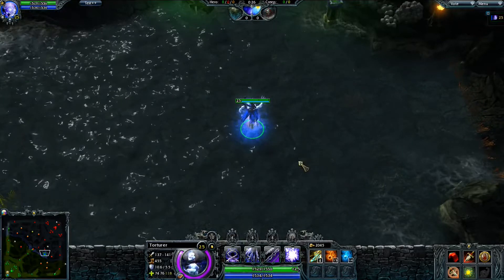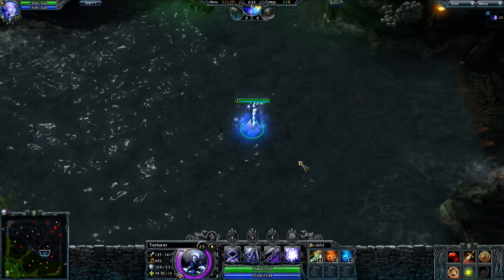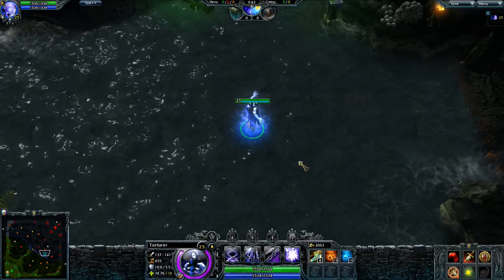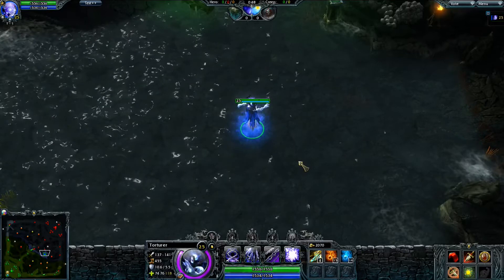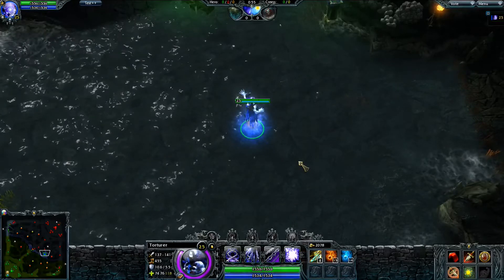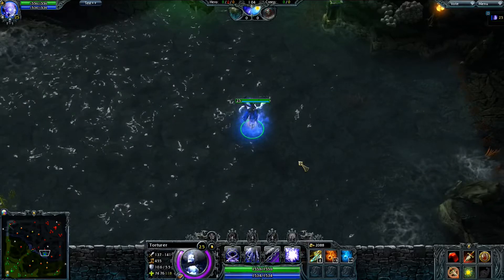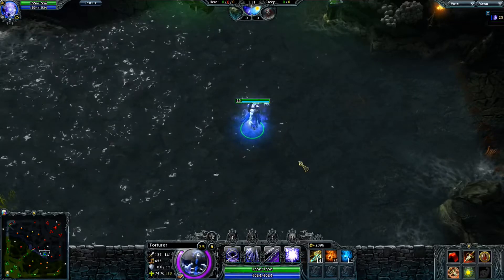The second requirement for the first scenario is you need to have enough damage and survivability to actually do Kongor, and also to defend the potential enemy harassment that will very likely be coming. People aren't stupid — if you kill three of their team and all five of you go missing in the direction of Kongor, it's not rocket science. Even without a ward, someone could figure out you're doing Kongor.